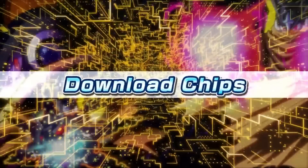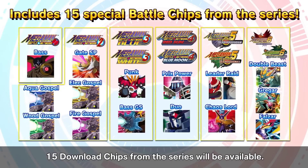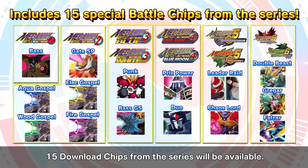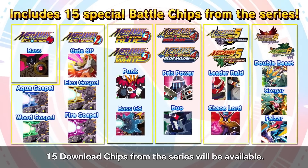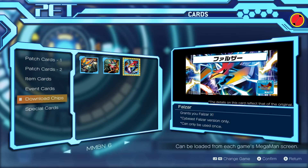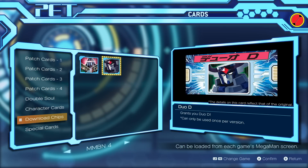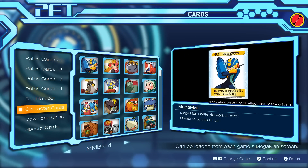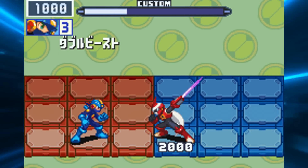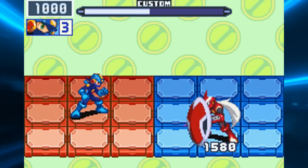Regarding download chips: you can obtain each download chip one time per save file per version, and you can get it again in each version or if you delete your save. You can't trade download chips to other people. I have some bad news for the competitive community — in online net battles, it looks like all of the download chips are legal for online play. That includes Double Beast in BN6, which is a free 420 damage just by pressing the A button, goes through Mega Man's undershirt ability, so there's no reason not to run that chip in your folder.